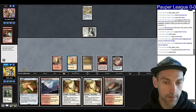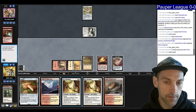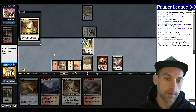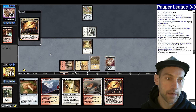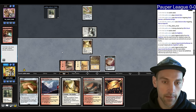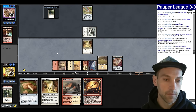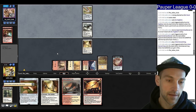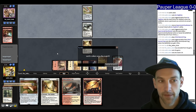Most of our cards are white. I'm going to Skyfisher up the Synthesizer to see if we can draw something. Find a Dust to Dust — that doesn't help but it's fine. We can just play land and pass. We're going to get so much value off this Synthesizer. We'll go Synth and see what happens. They scoop it up. Easy! We'll go to round two.